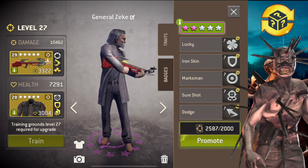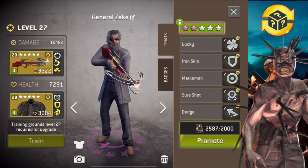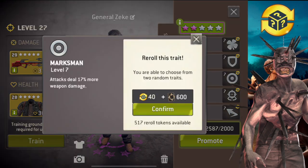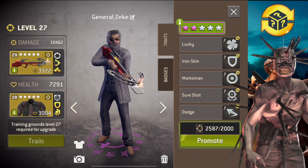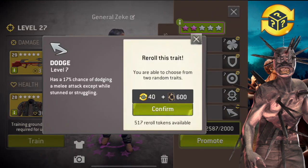Sure shot and marksman are nice. Iron skin is okay as well. Lucky — I mean, it makes them take less damage, and marksman — well, lucky is going to increase that and also increase dodge, and it increases stuff on my weapons as well. I don't know, I might get rid of dodge actually. I want to invest into more power — I mean, come on, he has rootless, it's quite powerful.